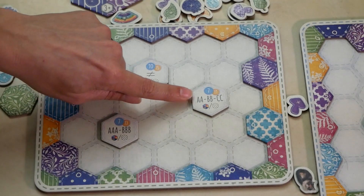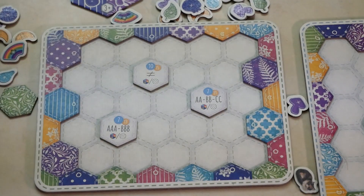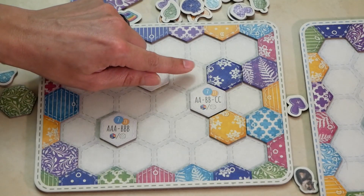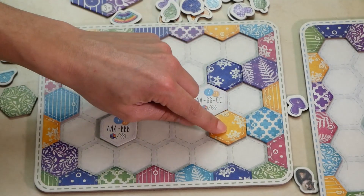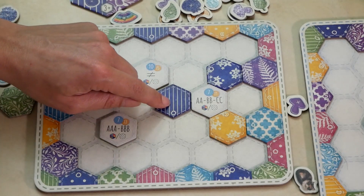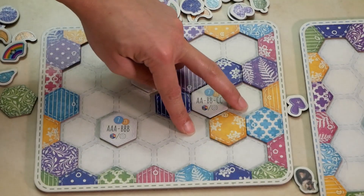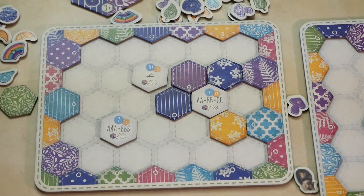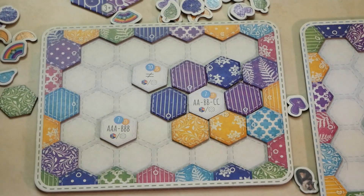The AABBCC tile means you must have a pair of colors and a pair of patterns surrounding it. For example, if you place tiles so that you have a pair of blue and a pair of the floral pattern, you then need a third pattern in a different color — say a striped tile in purple and yellow — giving you three different colors and three different patterns. You will get 11 points. If you do not accomplish this — say you get another purple and another yellow but cannot complete the patterns — you will receive only 7 points.